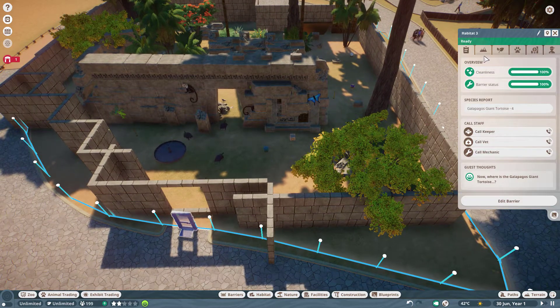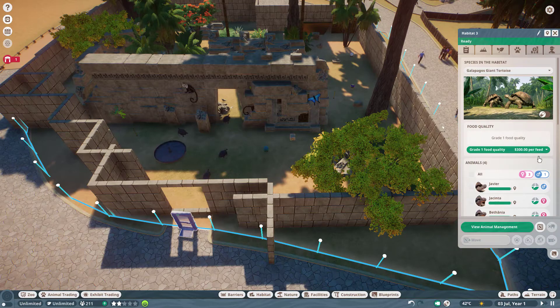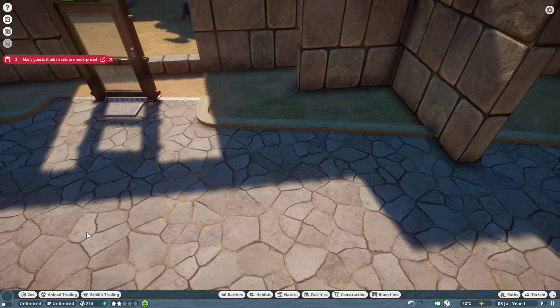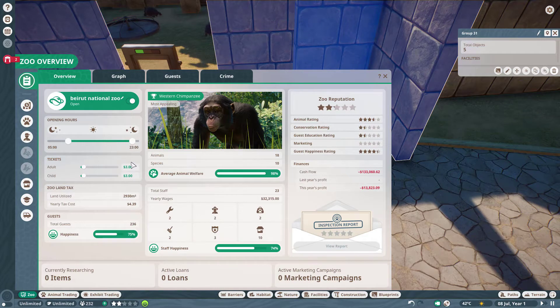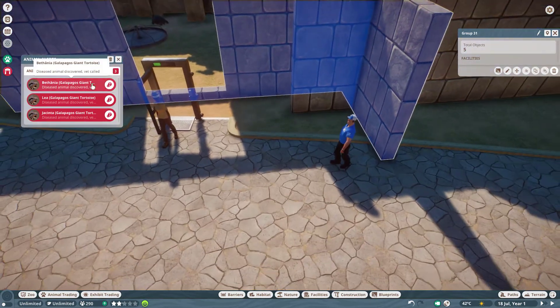Everything looks good. The habitat gate is really annoying but you should always put one — it's too weird to have a door in the middle of nowhere. Don't put animals you haven't treated — you'll be surprised by seeing chimpanzees. I found two incredible chimpanzees. I don't know if they'll be our next animals. Thanks Planet Zoo — after three seconds I already have three diseased animals — this could spread.